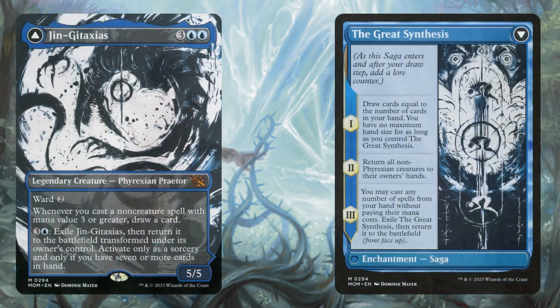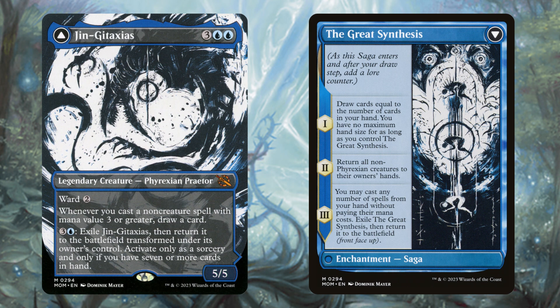Moving on to card advantage: Call of the Ring and Phyrexian Arena are solid ways to draw a card a turn. Jhoira of the Ghitu is going to be amazing - it's very easy to keep a full hand in this deck because of all the enchantment draw we have, so the fact that we can flip this to draw an additional seven is kind of insane. The board wipe on it also helps by bouncing all our enchantments back to hand, letting us play them for free next turn.